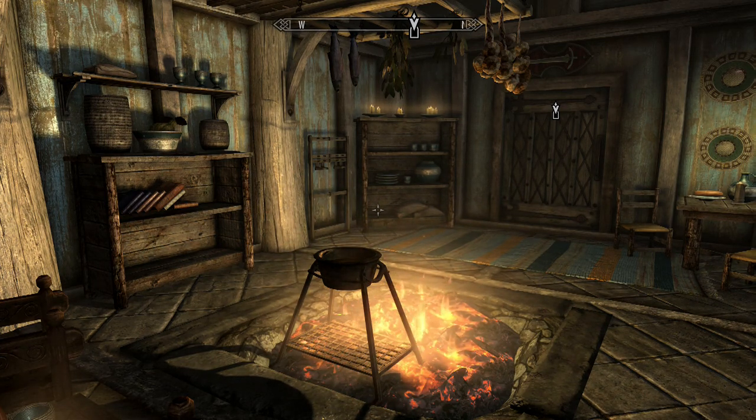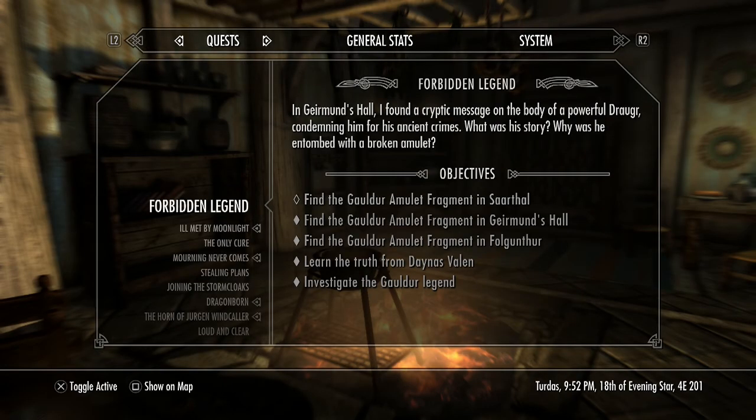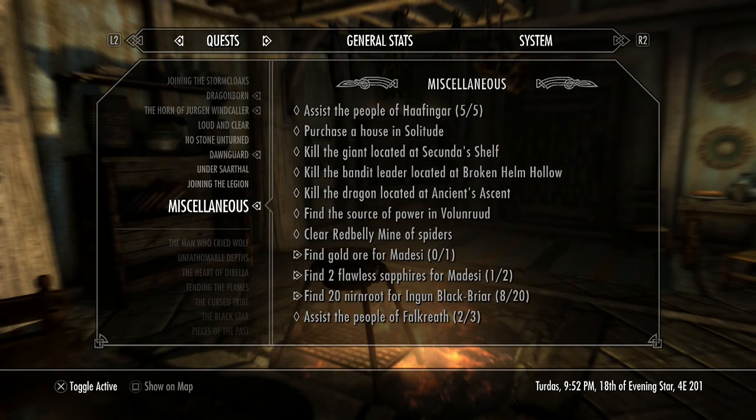Hello there everyone and welcome back to Skyrim. I've been busy — I took care of a few things, got my bonus for smithing, and also got the house in Riften by taking care of the skooma source. It's called Honeyside and it has an enchanting lab, an alchemy lab, as well as a couple of mannequins. That's where I dropped off my Thieves Guild armor and Shrouded armor.